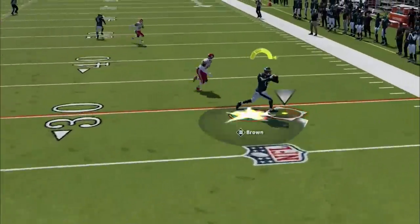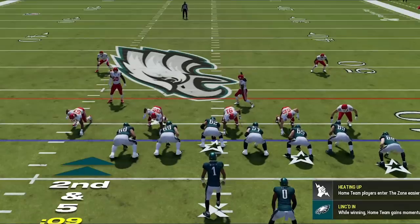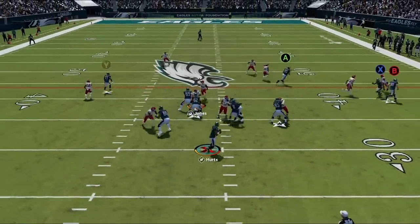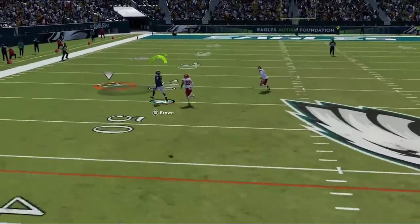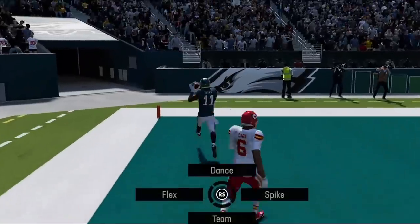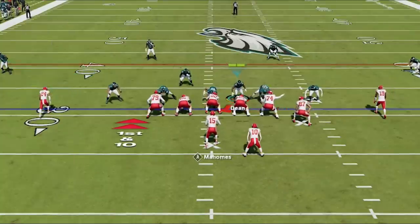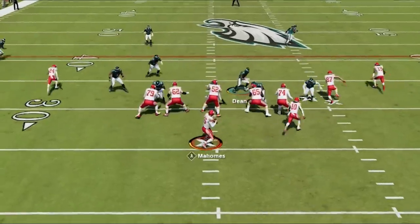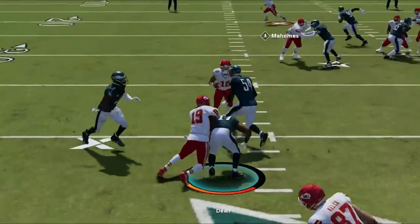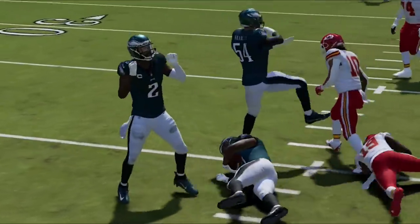My opponent is now running cover 6 2, so I dink and dunk my way down the field before reading a man cover 1 and switching to the stick nod vertical — this corner route destroys a variety of man coverages and we take the lead back. With just over a minute left in the half, I go back to cover 6 one more time and fake the blitz. I'm only watching one man on this field — Kelsey — and we bait him, dropping under Kelsey for the game-sealing interception and another rage quit.